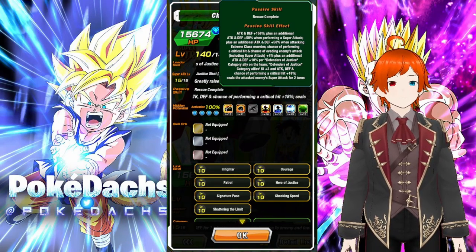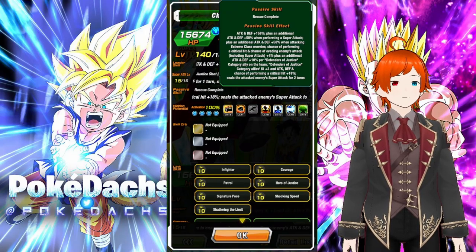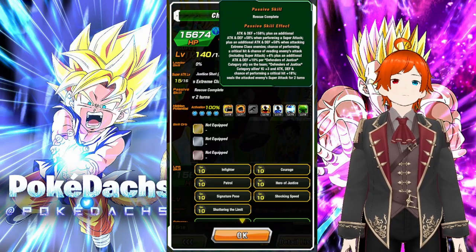Defenders of Justice category allies: ki +3, attack and defense +3, and chance of performing a critical hit plus 18%; seals the attacked enemy's super attack for 2 turns.